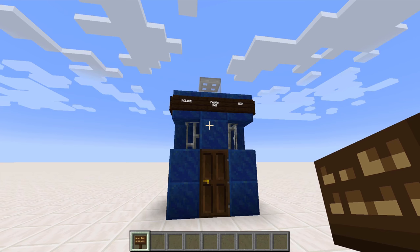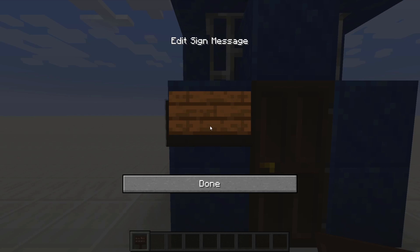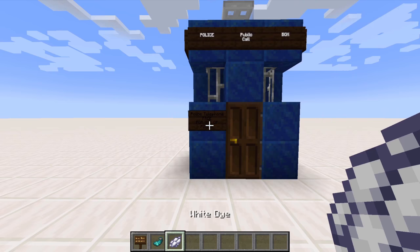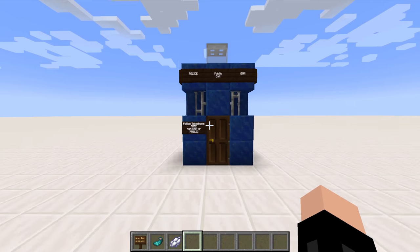Then to finish off your TARDIS exterior, you're going to need another dark oak sign to place on this block here. You're going to write POLICE TELEPHONE on the first line, then FREE in capital letters on the second line, then FOR USE OF on the third line, and then PUBLIC at the bottom. Click done and then grab some white dye and dye it white. Then use your glow ink sack to finish it off and make it glow.